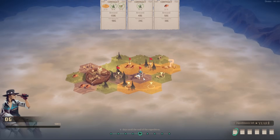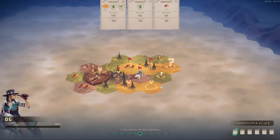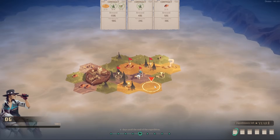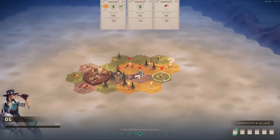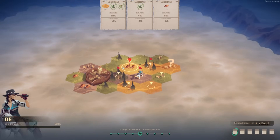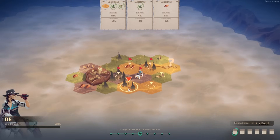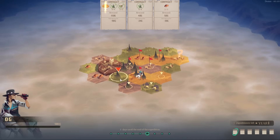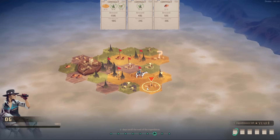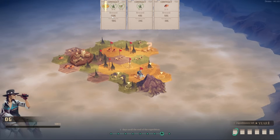It certainly reminds me of Civ with the hexagons — that's about as far as it goes. Also reminding me of when you build your first city, but there's certainly an Oregon Trail vibe with the little settlers' wagons we see all over. We need to find some more bison. We can only mark them with the red flag showing where our expedition was. We've only got a limited amount of moves. Contract done.